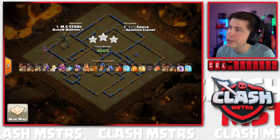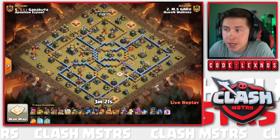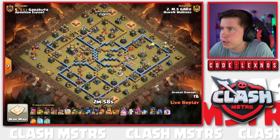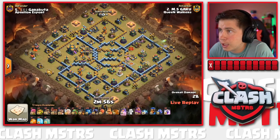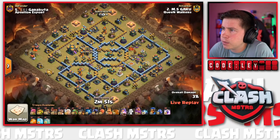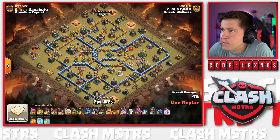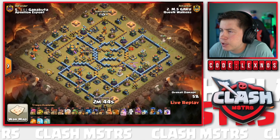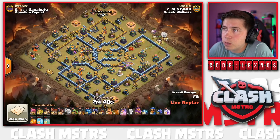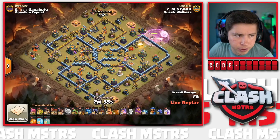Next attacker for Queen Walkers is Gaku himself, coming in with a Queen Charge Dragon Rider action. We start with the Queen at 2 o'clock; got two wall breakers. Is he going to wall break in for the Eagle or try to skip it? He's not really funneling yet, which makes me think he'll skip the Eagle at first. There go the Coco Loon Healers on the Queen; she should walk up. A Rage Spell ensures she gets through the enemy Queen with no problem - down she goes!